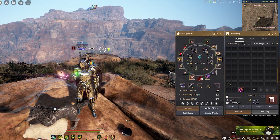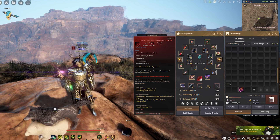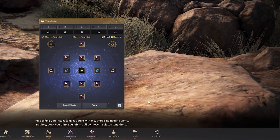You want to right click it into your inventory to equip it on your character, because if you don't equip it, it doesn't work. So once you have equipped it, you want to summon the black spirit again and then go to transfusion.